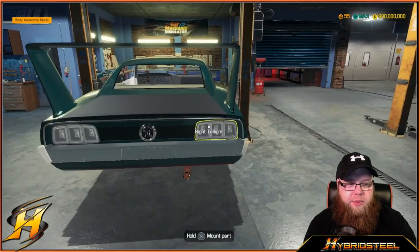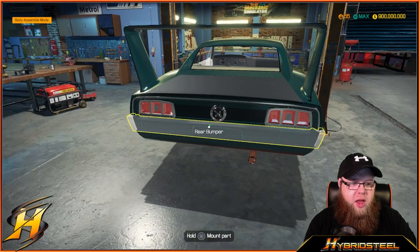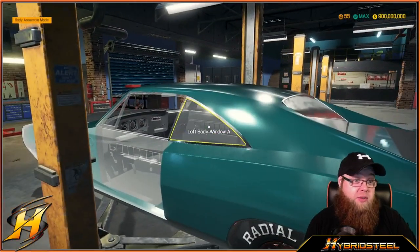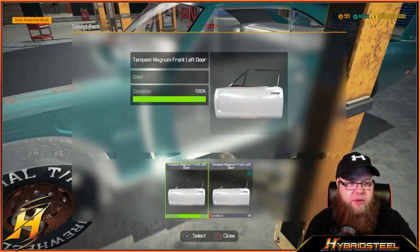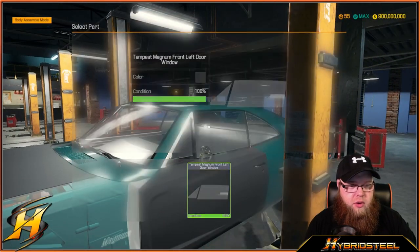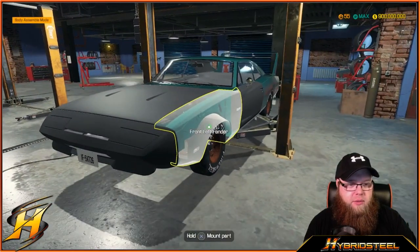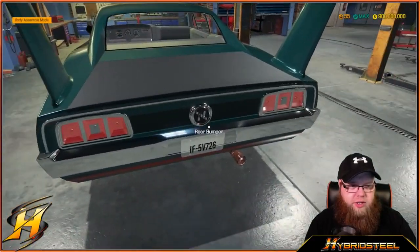We're gonna put the trunk on, put the lights in — the tail lights — and put the bumper on. I could have gone for the more spiffy shiny parts, but I think I'm just gonna go flat restoration on the body. Then we'll put the windows in. And the last panel goes on — just need to check the license plate on the back. No, I did not put it on.